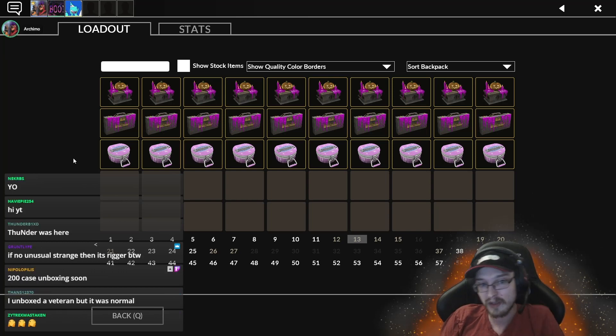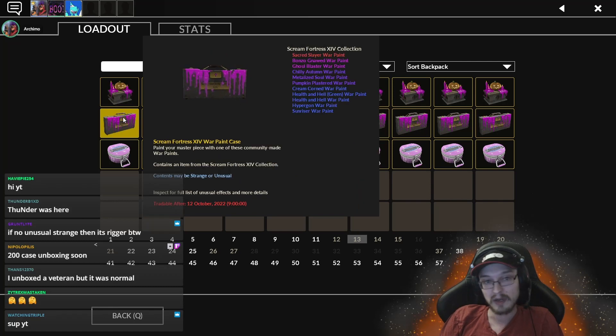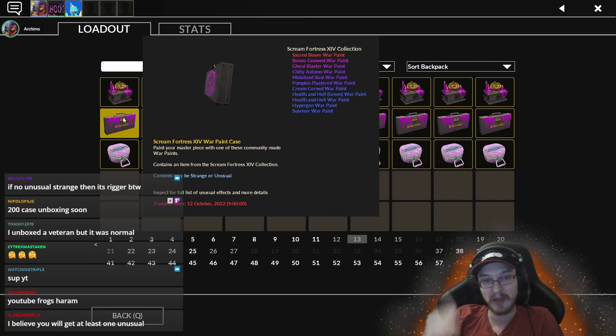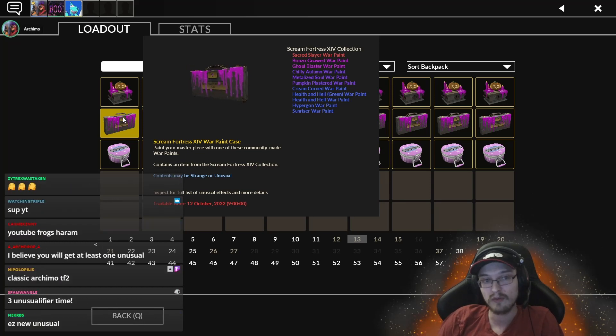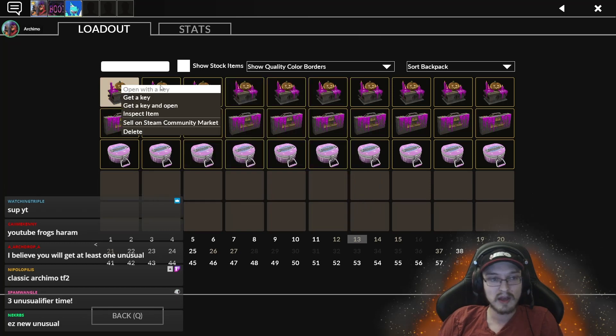Fun fact about the war paint cases: actually all the good stuff is basically in the mercenary grade row. In that sense, if you're trying to get some nice-looking war paints, this is a very good case for that. The elite grade isn't absolute garbage either — it's fine — which is not good for an elite grade, but it's fine. So I think we should just start unboxing and see what we get.